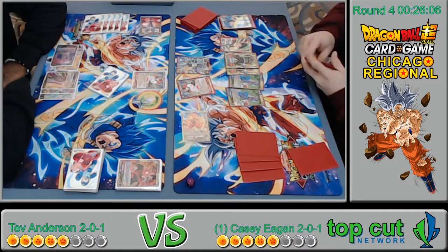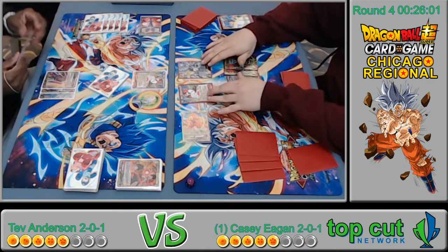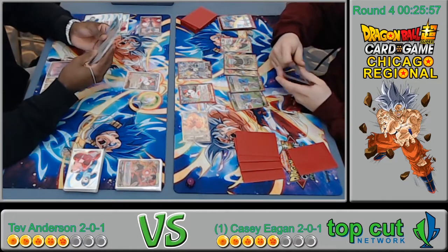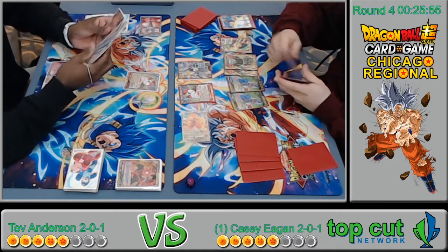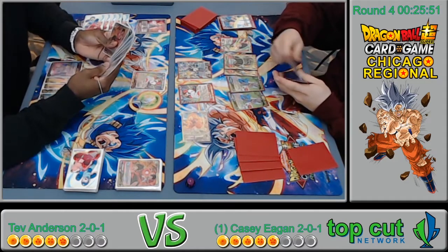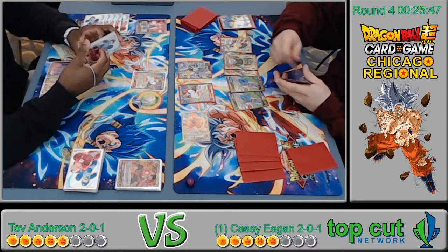He's charging another eight-cost Bardock — I think he may have abandoned the whole attempt to spam Bardocks out. Considering how much that makes him a target for the Reversal Vegeta — he saw that Casey plays it — playing around that's pretty smart.